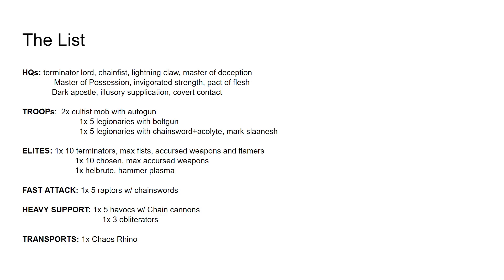Havocs with Chain Cannons are generally good. I also believe I gave them the Mark of Zeech — if I didn't, I meant to. Then in Transports, we have just one Chaos Rhino with no upgrades, and I plan to put the Chosen in there. Chosen are fast enough, but the Rhino is obviously faster. The reason I'm taking a Rhino is that it's an 80-point shell that's reasonably tough for the Chosen to stay inside of, and a max Chosen squad is 250 points, so keeping them in that nice little bunker is pretty important.